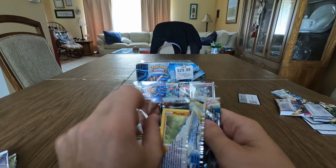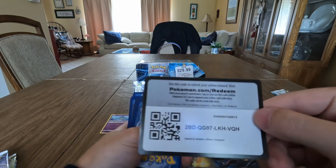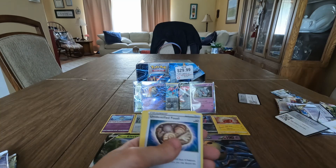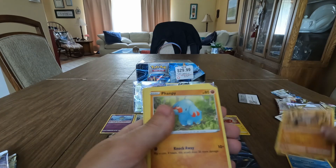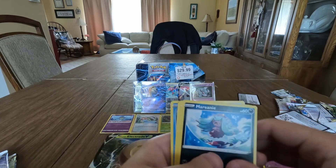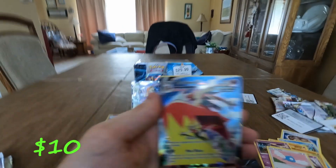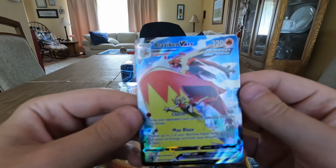Silver Tempest packs — also Sword and Shield. Opening from the back. One, two, three — another V-Star marker! Unidentified Fossil, Araquanid, Stonjourner, Impidimp, Indeedee — it's got a cool card — Mareanie, Mr. Rime, Swablu. Something behind it — Blaziken VMAX! I smacked the camera so it rolled, but we got the full art and a Finneon behind it. That's a great pull right there!